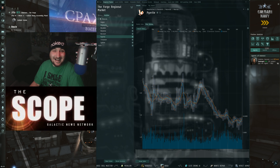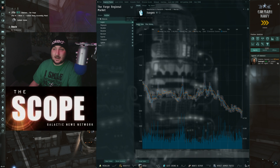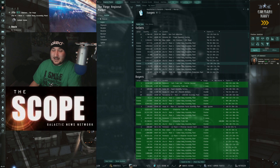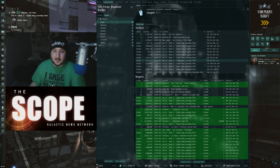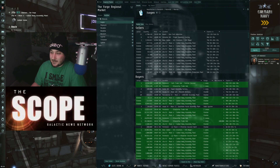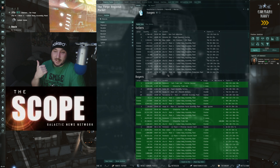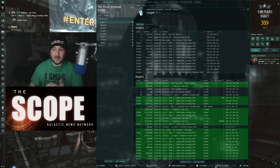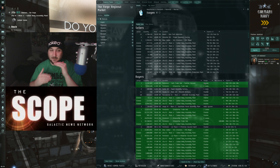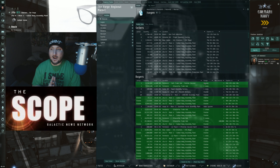Let's go ahead and take a look at Isogen right now. As you can see, it looks like it's been going down, and that's because there's an oversupply of Isogen right now. I'm looking at it at about 42 ISK per unit. It is around the 20th or 21st of January right now, so if you're watching this in about a week everything could have changed — it's just the nature of the beast. I'm looking at buy orders for about 3,850 ISK, give or take.